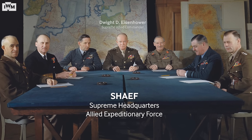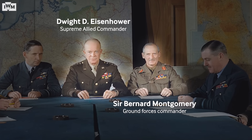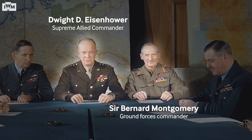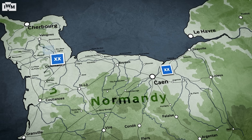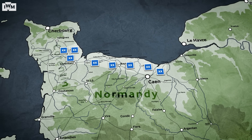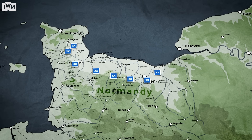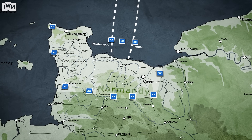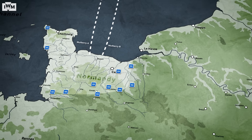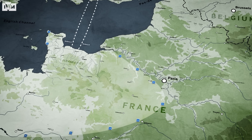When Dwight D. Eisenhower was appointed commander of SHAEF and Bernard Montgomery commander of the Allied ground forces in December 1943, the responsibility for Overlord passed to them. The only major change they made was to increase the strength of the air and seaborne landings. With a wider front, the first target would be Caen, and after that the port of Cherbourg. After surviving the inevitable German counter-attack, Montgomery expected the Germans to retreat to defensive positions on the River Seine within three months of the landings.